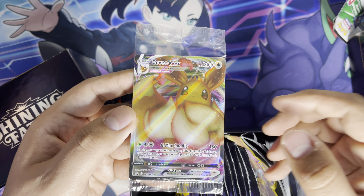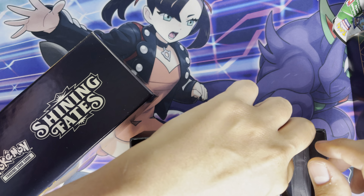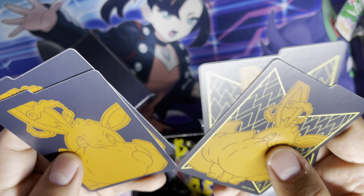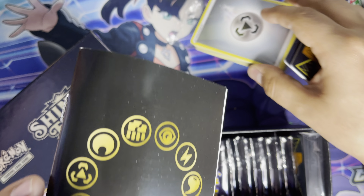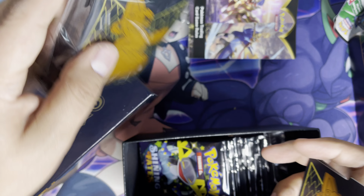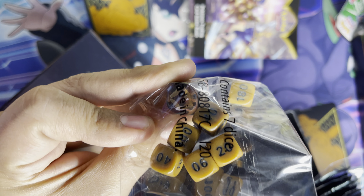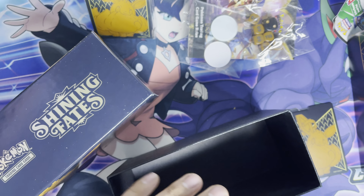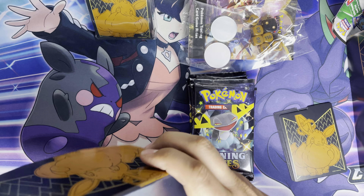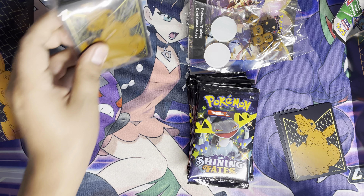There is the promo, and I do have another one of these — I won one in a giveaway from one of the streamers I watch. I mainly wanted the box. Here's the dividers, same as usual, sleeves and energies, rulebook — a new thing they've been implementing into the Elite Trainers — and the dice with the set symbol there. And then poison and burn markers, and then 10 packs: 1, 2, 3, 4, 5, 6, 7, 8, 9, 10. 10 packs. Pretty cool looking box, I like the Eevee.